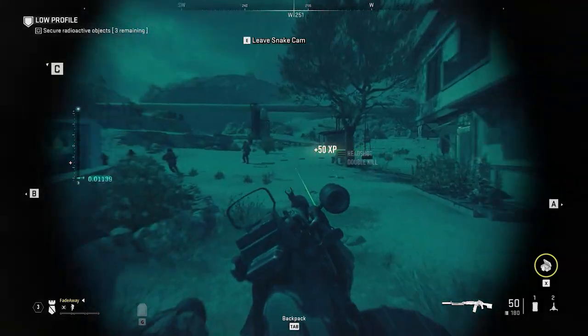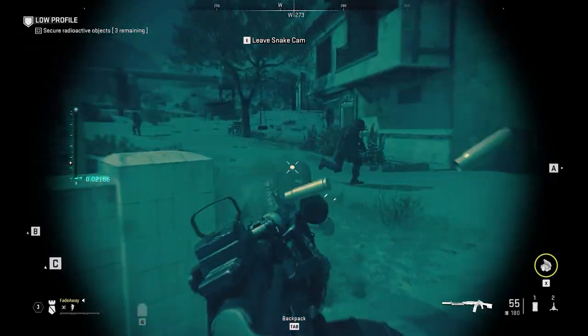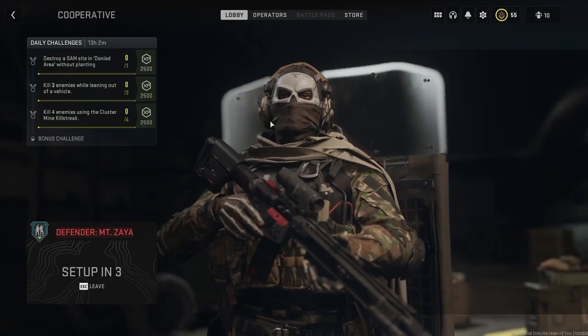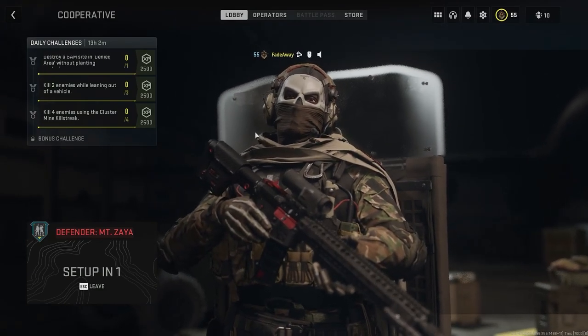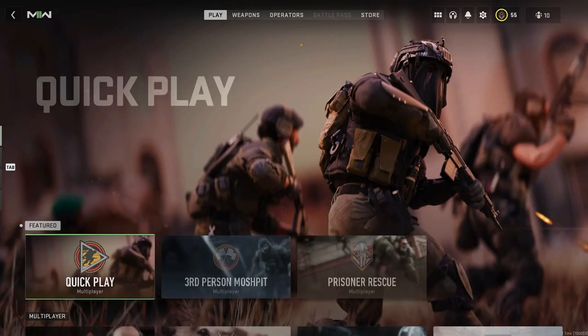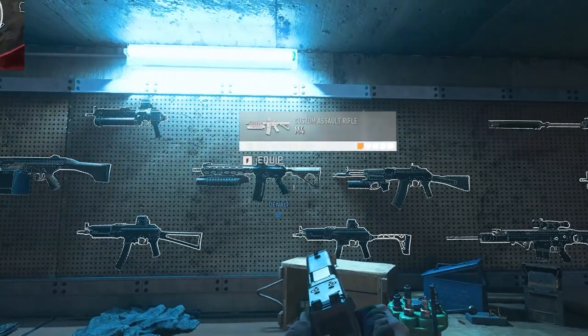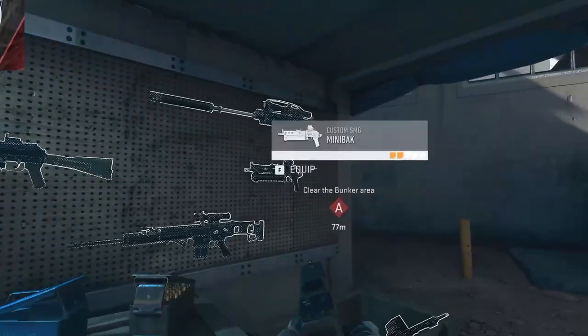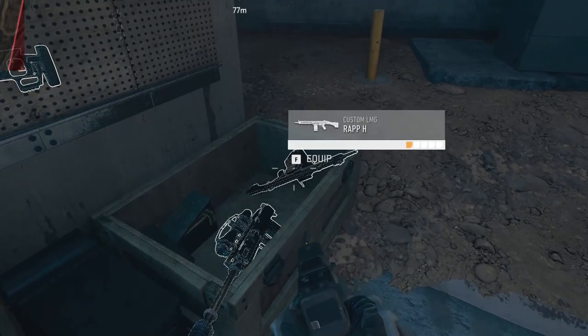Complete the mission and all the objectives around the map, but leave one objective remaining. Now AFK in the game holding whichever weapon you want XP for — you can leave for school or work and you are actually getting XP for the weapon you're holding while doing nothing but standing there. After one game of this I maxed out my weapons.